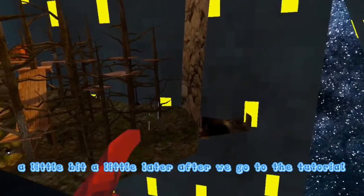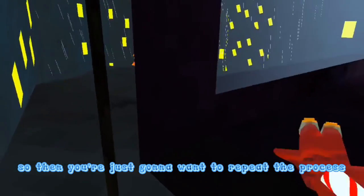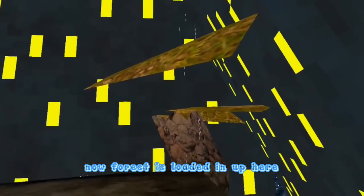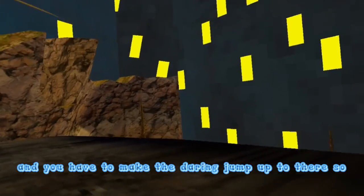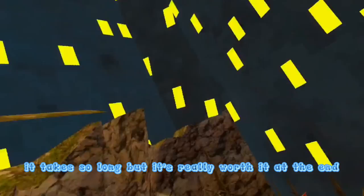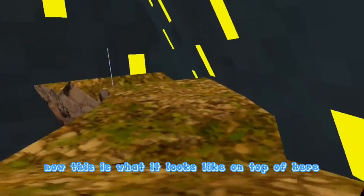We are going to check out the secret tunnel a little later after we go to Tutorial, because there is sand there and I want to see what it looks like. Then you're just going to want to repeat the process all over again. Forest is loaded in up here and you have to make the daring jump up to there — you jump and swing your arm around to catch up there. It takes a long time but it's really worth it.